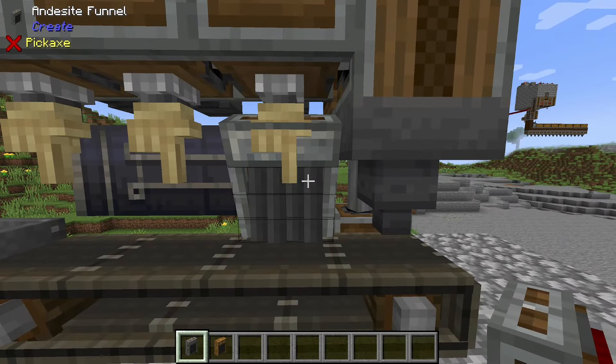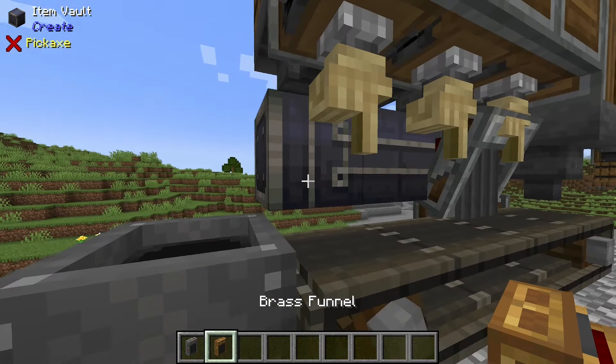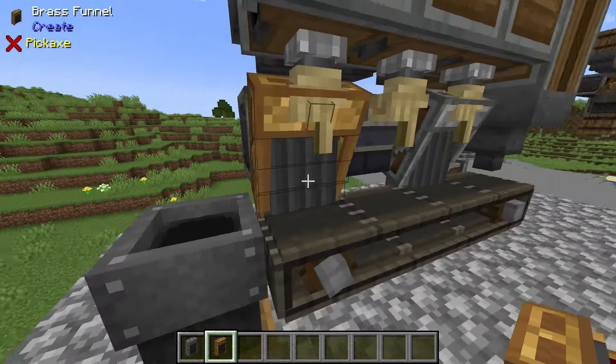On the right item vault, place down an andesite funnel. On the left, shift-place a brass funnel so that it feeds into the item vault.